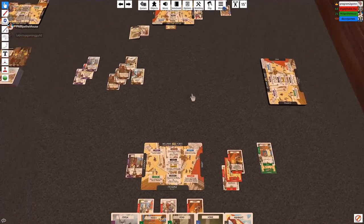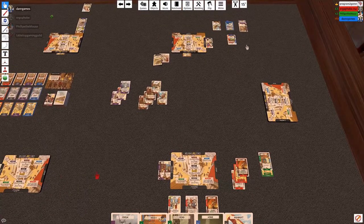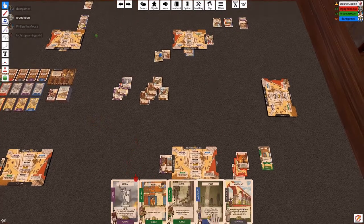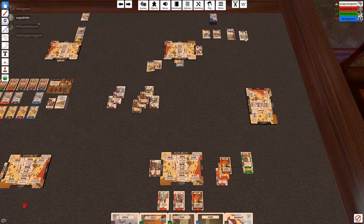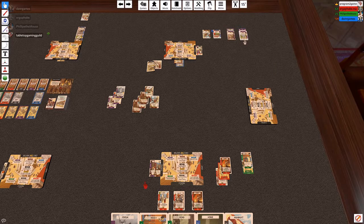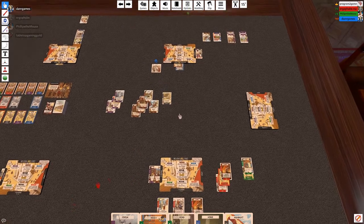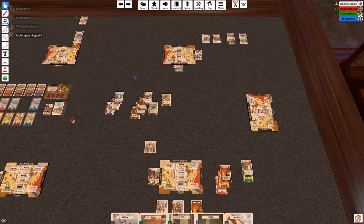For my thinking I will take a Senator card. Now I'm going to complete the villa — because it is an architect action. And then I have a second architect action, so I'm actually going to start another building from my hand. Oh my gosh. I think Dan's winning. Well, those abilities are not active — those are buildings, they're going to take a while to finish.